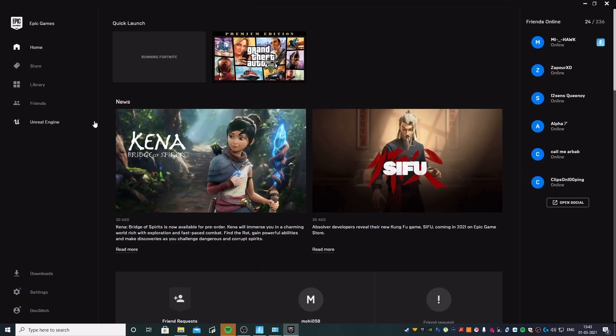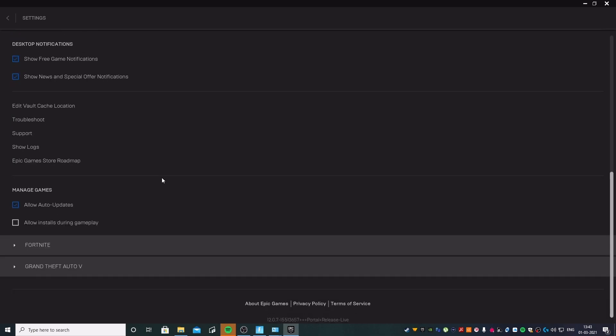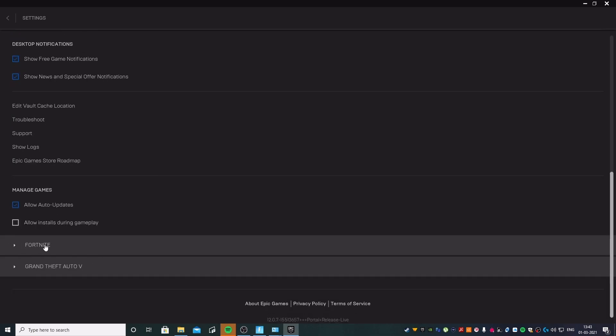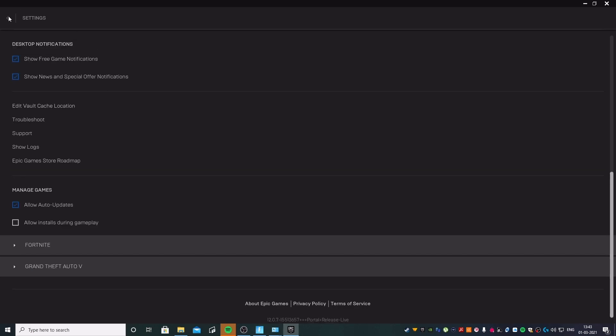Open the Epic Games Launcher and go to Settings. Scroll down and click on Fortnite. You'll see a dropdown menu with an additional command-line arguments box. Type in /allow all packets. Once that's done, go back and you can minimize the launcher and open Fortnite.